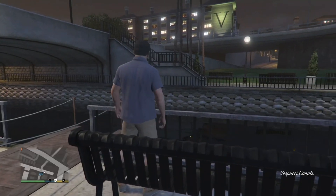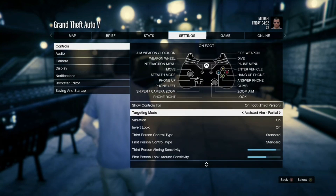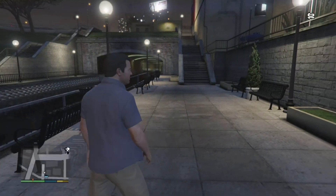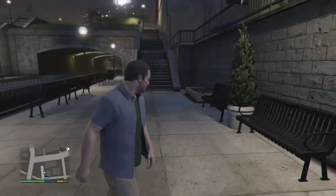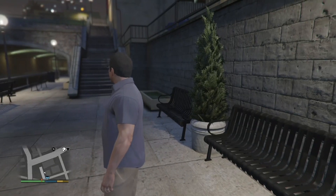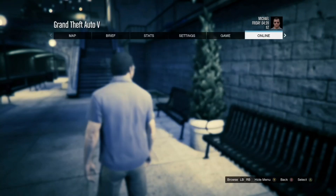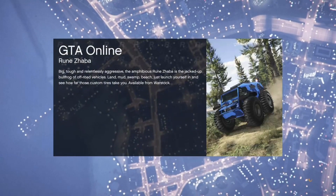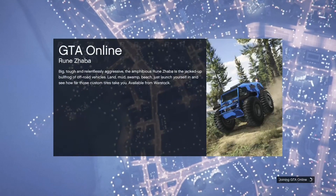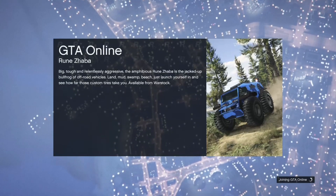Once you spawn into Story Mode, make sure you're in a different targeting mode from the person you're going to invite at the end of the glitch. I chose free aim since the other person was on assisted aim. Once you've set your targeting mode, press pause, go to Online, then go to Play GTA Online and launch an invite-only session.